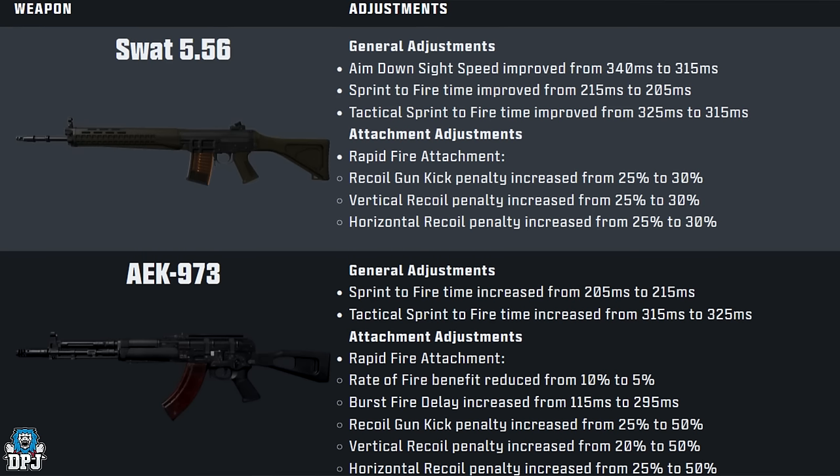SWAT 5.56 adjustments: ADS speed improved from 340ms to 315ms, sprint-to-fire improved from 215ms to 205ms, tactical sprint-to-fire improved from 325ms to 315ms. Rapid Fire attachment recoil penalties all increased from 25% to 30% for gun kick, vertical recoil, and horizontal recoil.